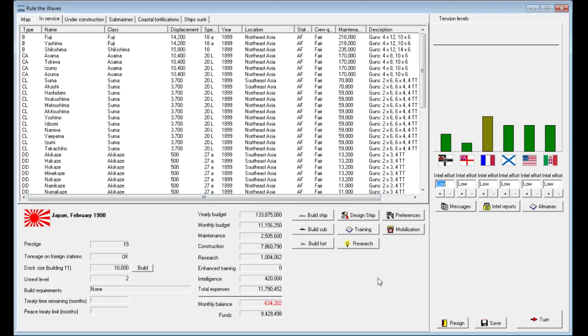Hello ladies and gentlemen, it's the Historical Gamer once again, and today we're returning to Rule the Waves, the grand strategy game that puts you in the shoes of a grand admiral during the infamous naval arms race period of 1900 to 1925. In this game, we are now on turn two.